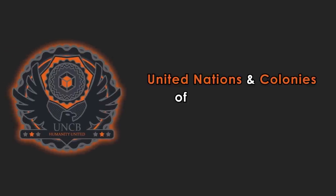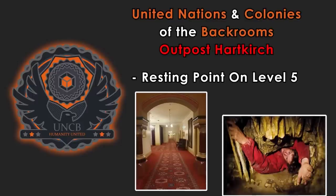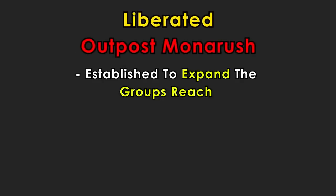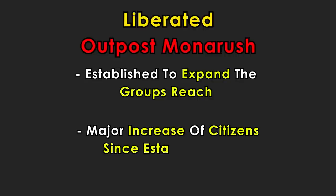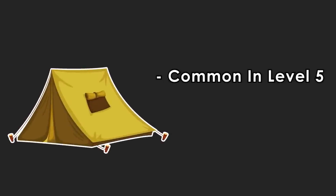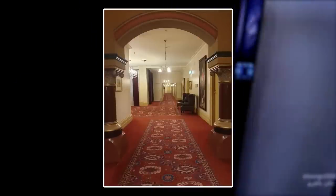Due to the safety of Level 5, many colonies reside on it. Starting with UNCB Outpost Hartkirch, which serves as a resting point for wanderers before entering the gauntlet that is levels 6 through 9, with a population of around 200 people, since some wanderers just choose to stay. The Liberated are back again in Outpost Monerush, established to expand the group's reach; since establishment, they've seen a massive increase in new citizens. Assorted camps make up the rest and are easy to find, though often abandoned. To enter Level 5, stay in Level 4's offices for 24 hours or go through Level 5's sublevels. To exit, go through a fancy hotel door to enter Level 6, or through Level 5's sublevels.